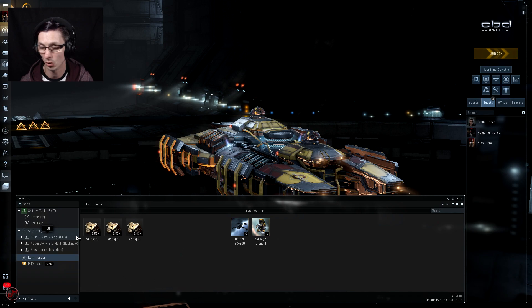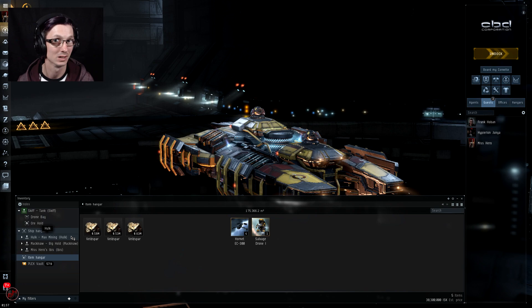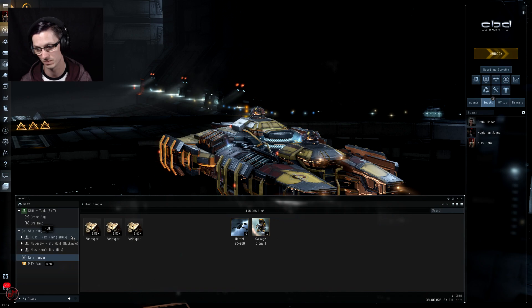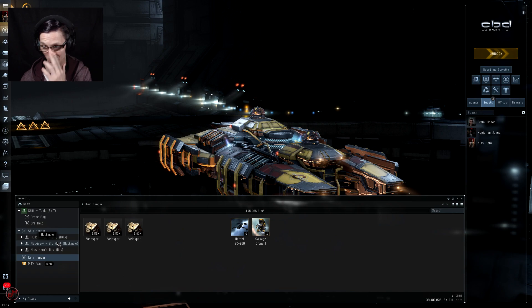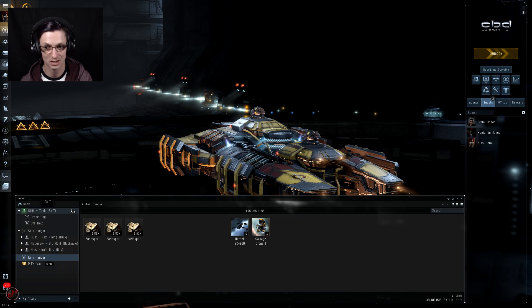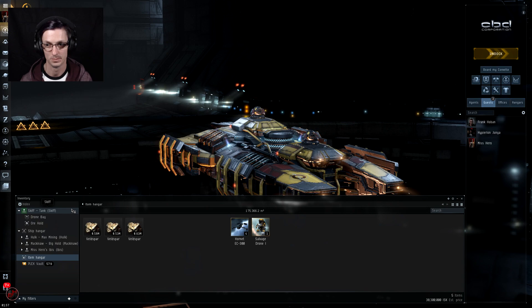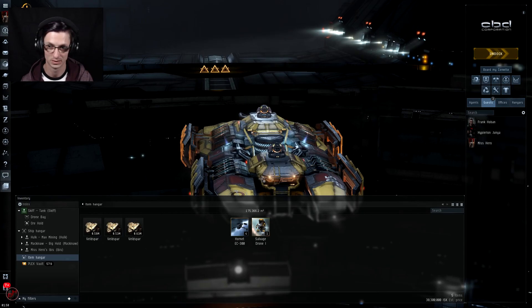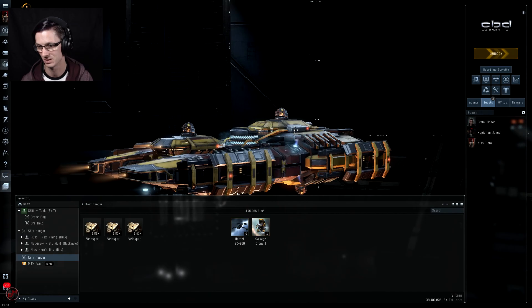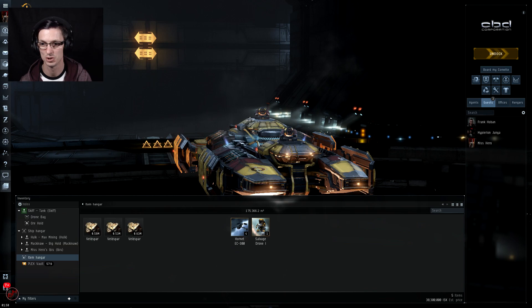From a personal standpoint — I'm not an avid miner anymore, did a lot more about six months to a year ago — the Hulk is the most satisfying if you want to watch asteroid belts disappear every few minutes. The Mackinaw is the one if you want to be a bit AFK. The Skiff is tanky and has its role to play if you're going somewhere dangerous or have a habit of being ganked. Personally I didn't enjoy flying the Skiff as much — it's a bit slow to align, not the fastest at warping. Hopefully this comparison has been more enjoyable than just reading numbers.